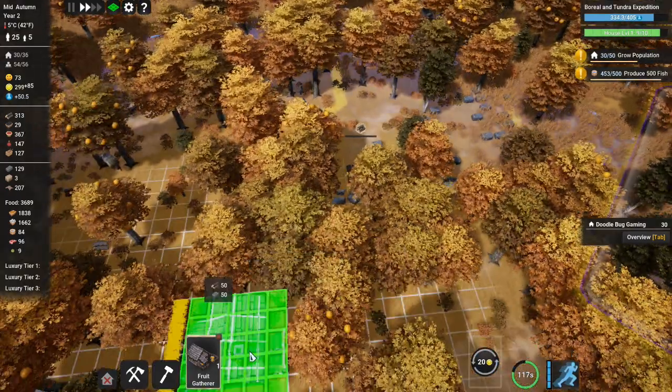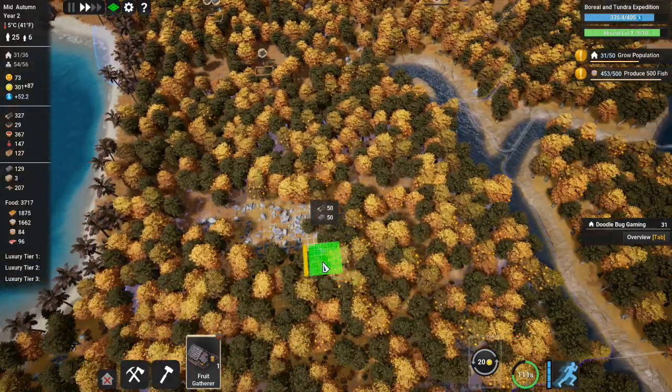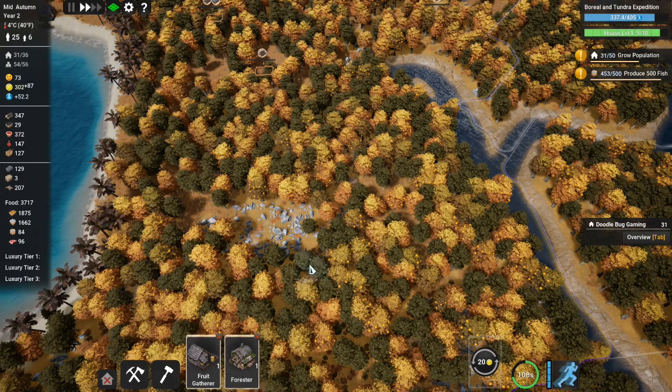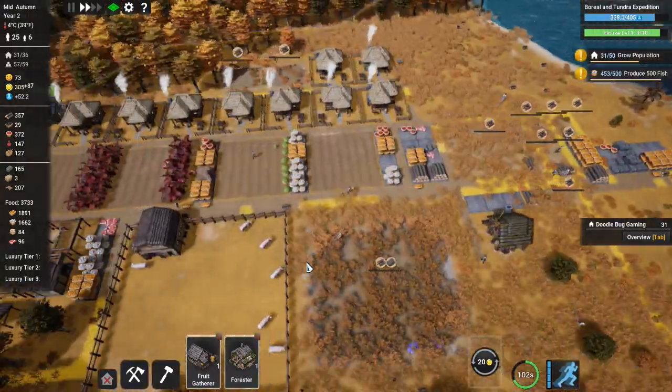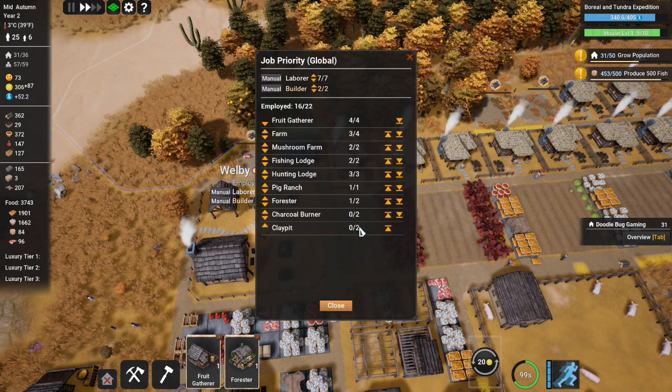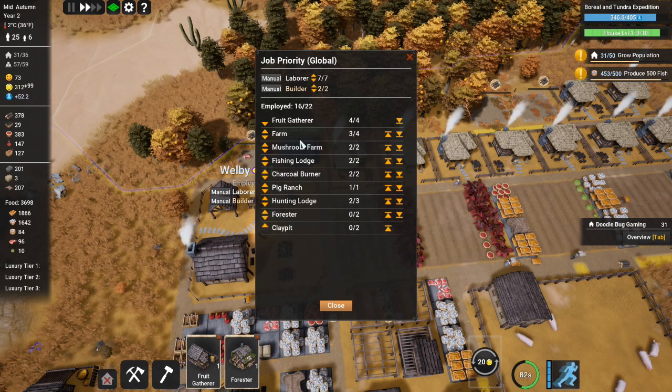We're doing well with wood again. I could just get one more forester just in case. Let's set priorities - charcoal has to come up a bit higher, the hunting lodge can go down a little bit, clay pit is fine, fruit gatherer is fine. Right, we're not doing too bad at the moment - we're making money.